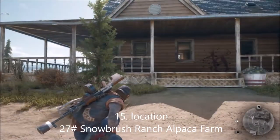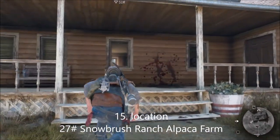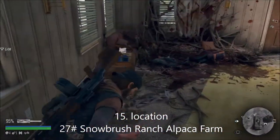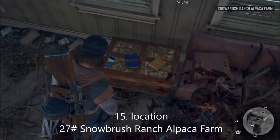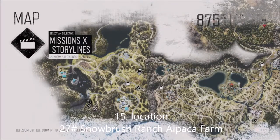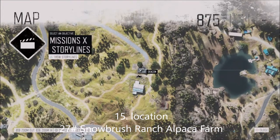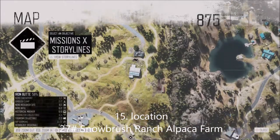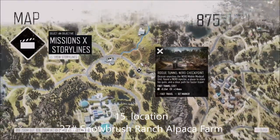This is number 27 for the tourism collectibles - it's called the Snow Brush Ranch Alpaca Farm. That is in the Iron Butte region, also known as the ripper region. There's a historical marker here and a barn for your point of reference - it's near the Nero site in the ripper region.